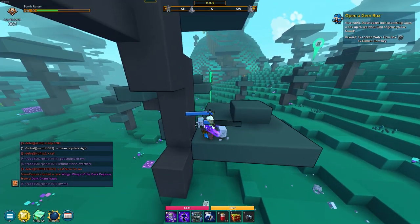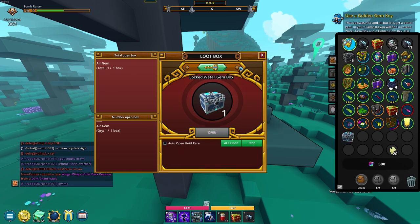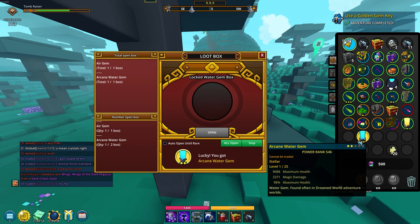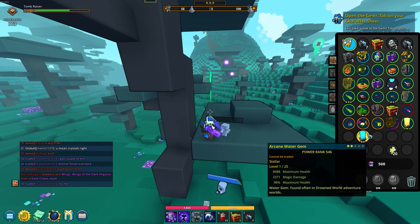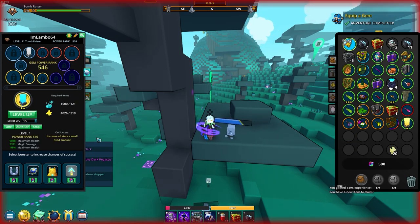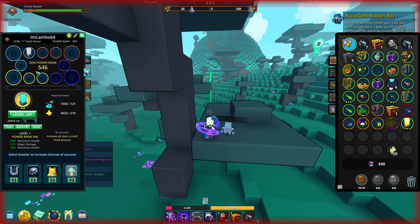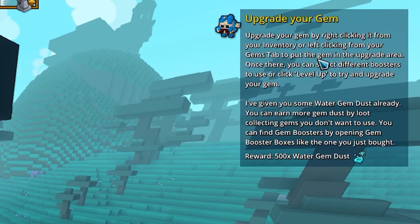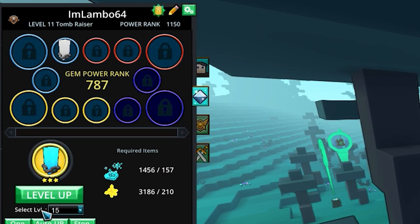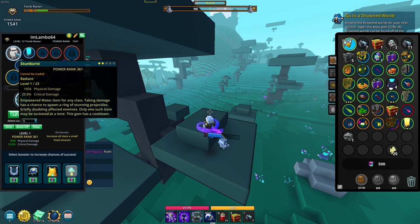Now we're at the point where we get our first gem. Open a gem box - just open one. We get this locked water gem box, which we have also gotten a key for. We press the key - boom - we got an arcane gem. We got health and health, which sucks because we want crit damage and crit hit, but we'll take it because right now we only care about getting that power rank. Ideally you want to level your gems on Wednesday because that's when you get a discount. We're just going to get it to five. Now the quest is to upgrade a gem, so I'll level it up once more, and from that we get the radiant gem. It has physical damage - unlucky. We'll get that to five as well.